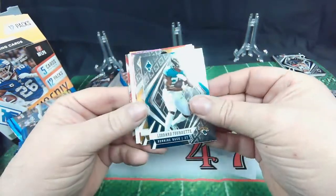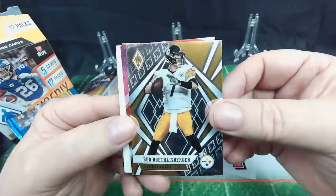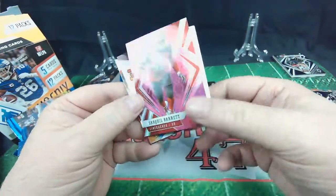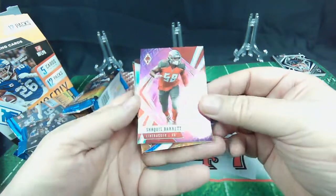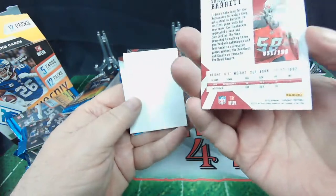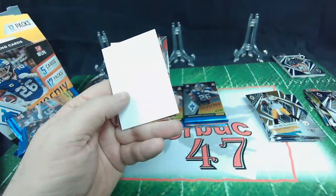Leonard Fournette. Ben Roethlisberger. Ooh, Shaquille Barrett — very cool, I like that kid. Big Bucs fan. Nice card. A pink — Shaquille Barrett, not numbered. Pass that one back, cool card.